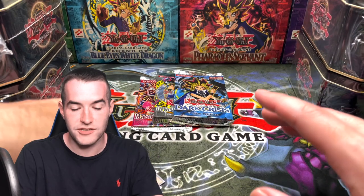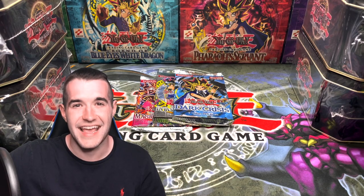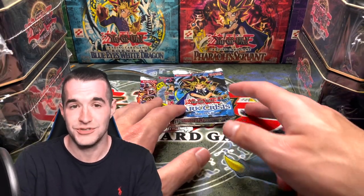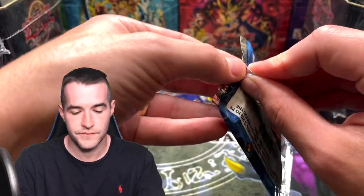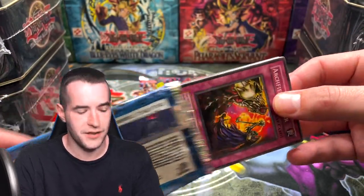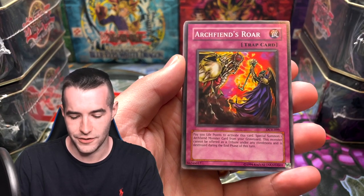These packs are much better for potential value than the 2005 tins. In 2005 they have like Dark Beginning and ultimate rares like Soul of the Duelist and stuff — a lot of that was junk. We have a lot better potential in terms of commons and rares from these sets that can actually have a few dollar value. Obviously we're not making our money back — I think I spent around $2,500 for the set.